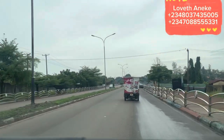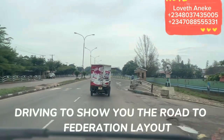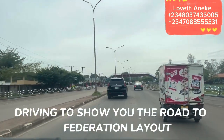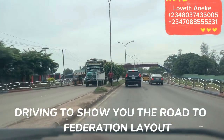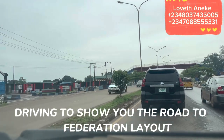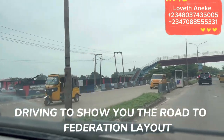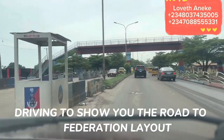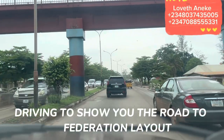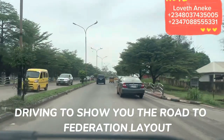We are going to Eke Obinago — that's our destination. We have some estates there, and the estate is situated in Federation Layout. Most of you have always asked where Federation Layout is. We started from 38 bus stop, passing through Ogoi Junction, and we're going to show you Eke Obinago and the road to Federation Layout.